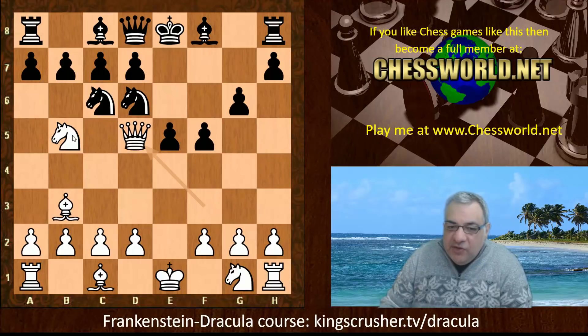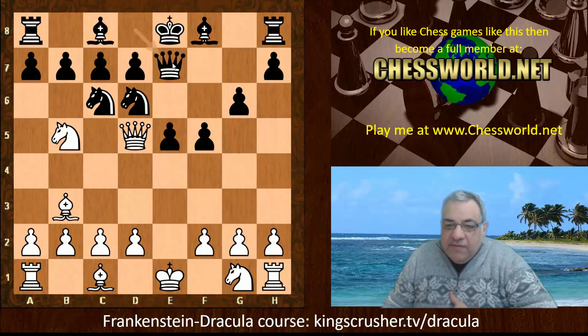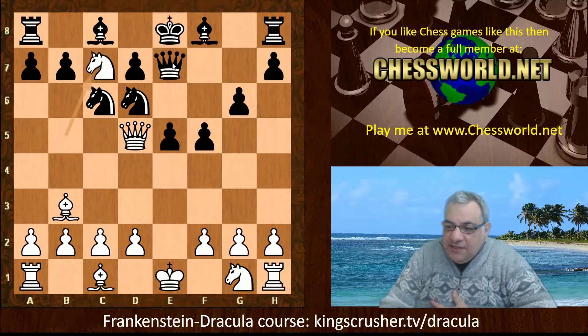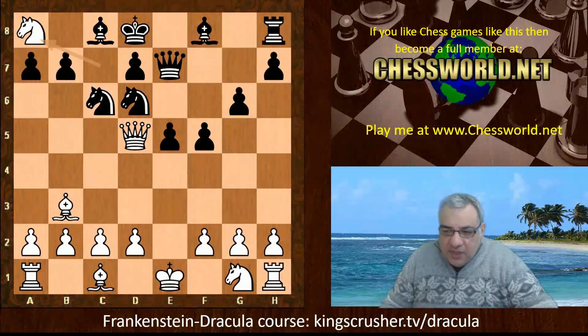Qd5 renewing Nxd6 check as a threat for Qf7 mating. Black sacrifices the exchange here with Qe7 — this is all known theory. Nxc7, Kd8, Nxa8 and here we reach the end of the book given to them both.